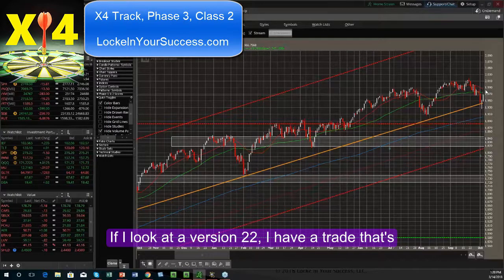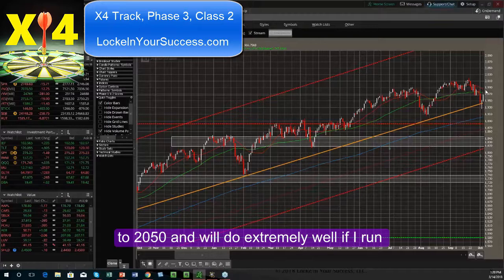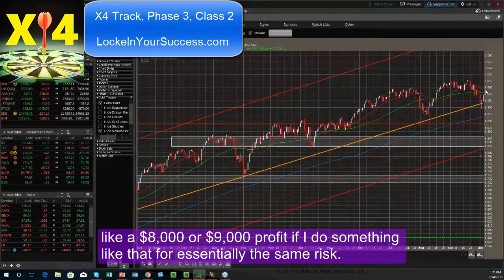If I look at a version 22, I have a trade that's more neutral but will surely withstand a move to 2050, and will do extremely well if I run sideways and back into it, looking at maybe like an $8,000 or $9,000 profit, for essentially the same risk.